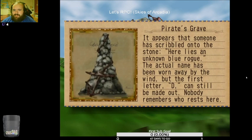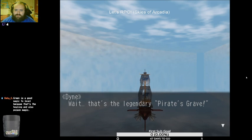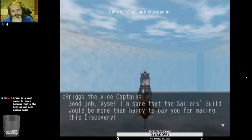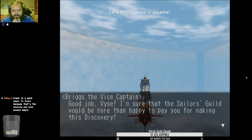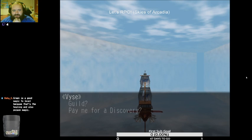Here we go — it appears that someone has scribbled onto the stone: 'Here lies an unknown blue rogue. The name has been worn away by the wind, but the first letter D can still be made out. Nobody remembers who rests here.' That is literally a pirate's grave! Good job — I'm sure the sailors guild would be more than happy to pay for that discovery.